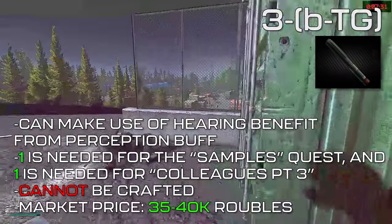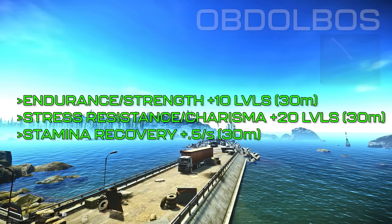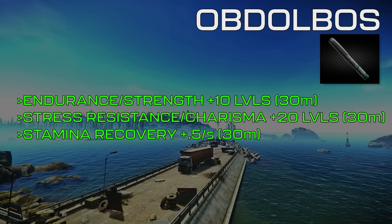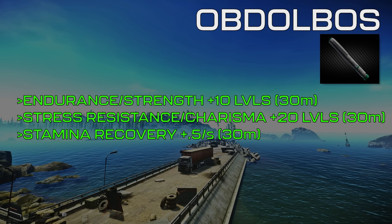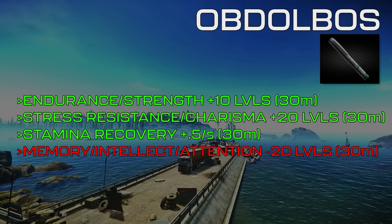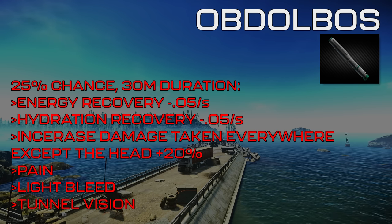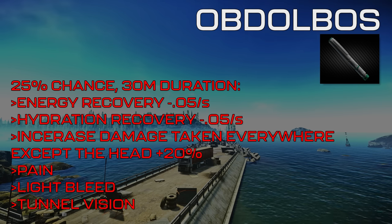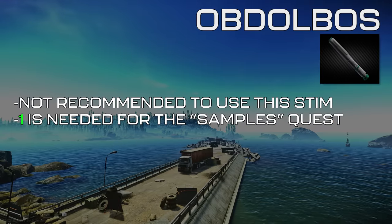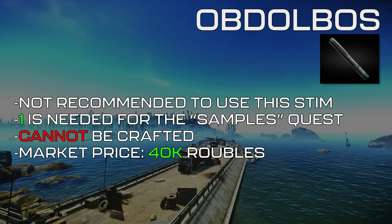3BTG cannot be crafted and sells on the market for 35,000 to 40,000 rubles. The Abdobos Injector is more of a meme item than something with a practical use case. For 30 minutes, it'll increase Endurance and Strength by 10 levels, Stress Resistance and Charisma by 20 levels, and Stamina Recovery Rate by 0.5 points per second. The definite debuffs are a decrease in Memory, Intellect, and Attention skills by 20 levels for 30 minutes, plus a variety of other debuffs with a 25% chance of occurring for the full 30-minute duration. The buffs are not great, and the debuffs can be brutal — I don't recommend ever using this stim in raid. One needs to be found in raid for the Samples quest, so save it for that. It cannot be crafted and sells on the market for 40,000 rubles.